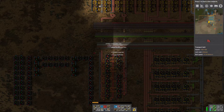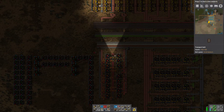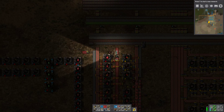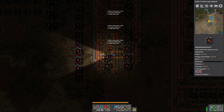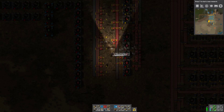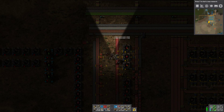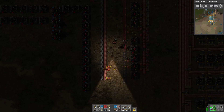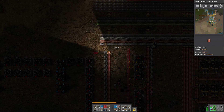We're going to have three red potions and I want to put these in as a half belt onto the main bus. So then what we're going to do is work out how many green machines we need to match the red machine production and we're going to build that. I think it's probably going to be six but we will work it out.